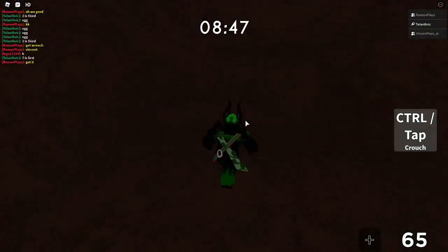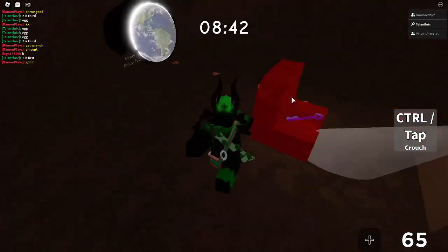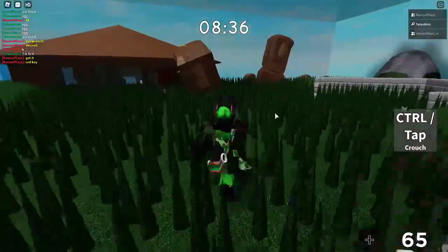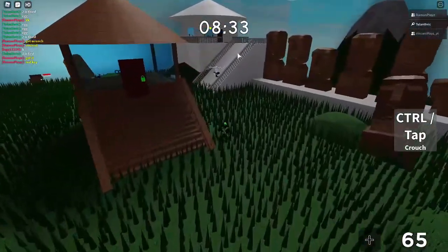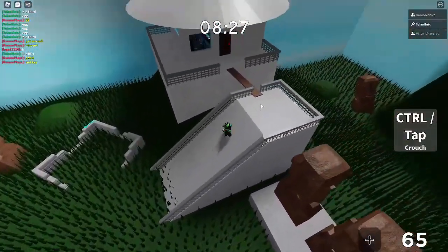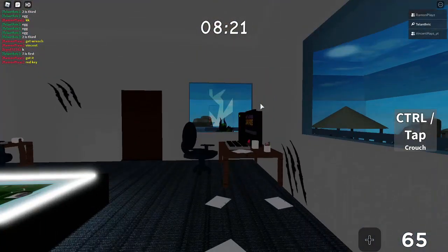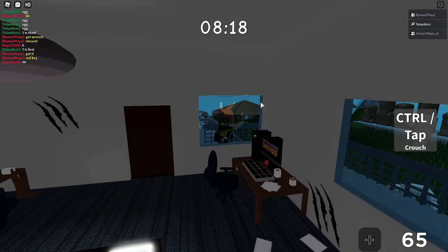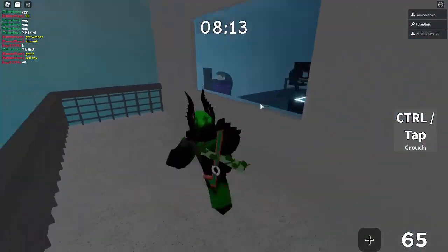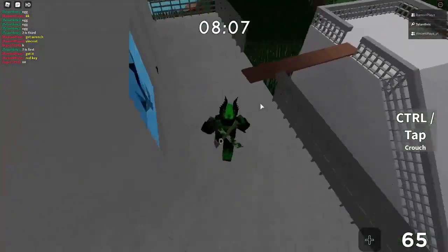Then we need to go over here because the wooden planks are in this room — or they could spawn in a different location, but the wooden planks are usually here. Once you get the wooden planks, you can use them over here. Then you're going to need the red key to unlock that area, because there's a note in there with another one of the numbers on it. It's going to appear once the door is opened, so we actually have to go inside of this room.